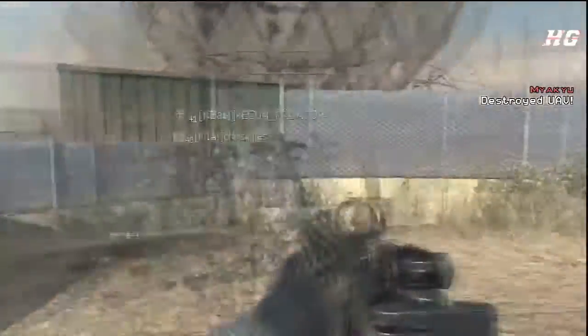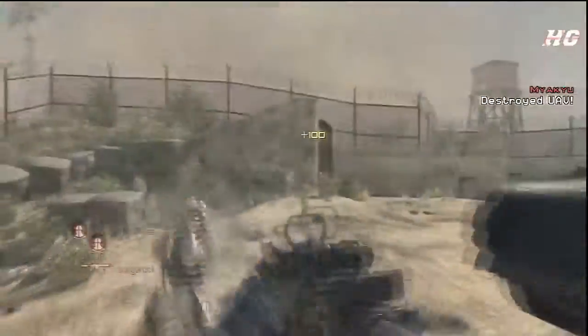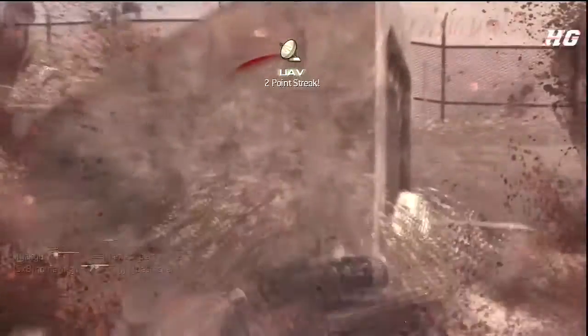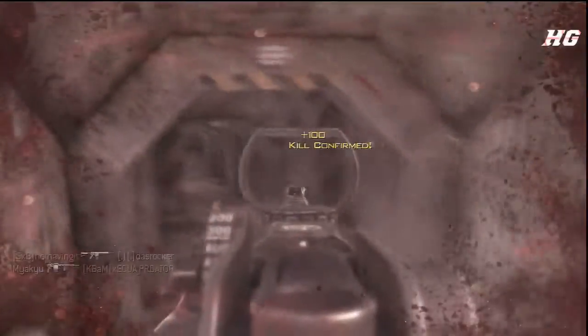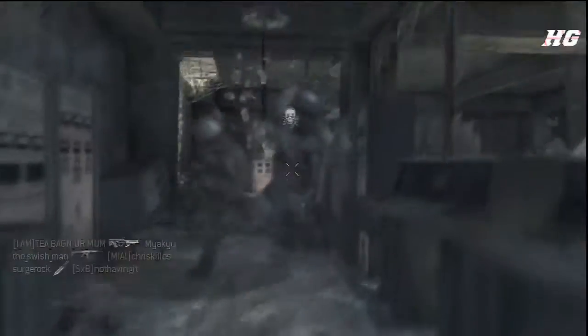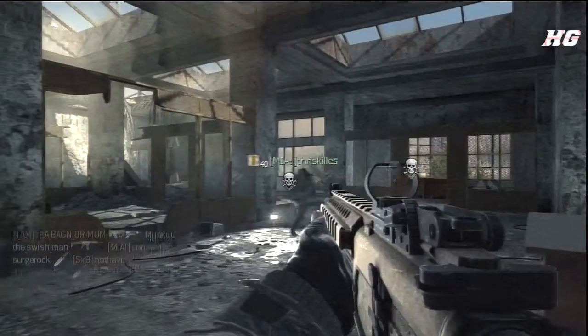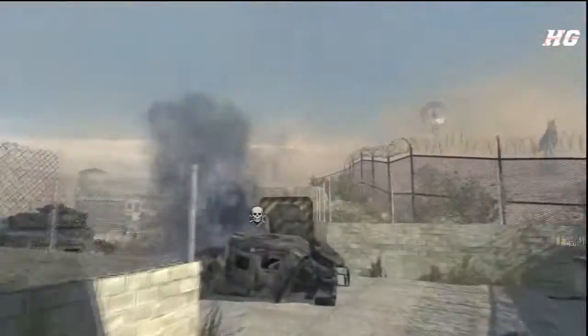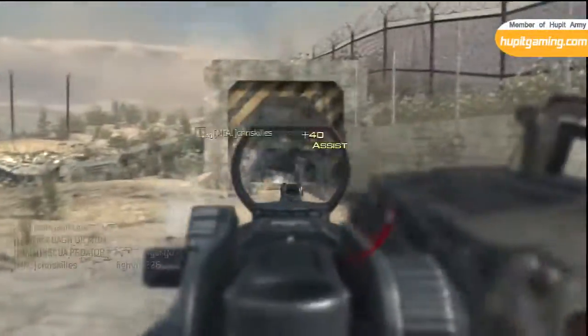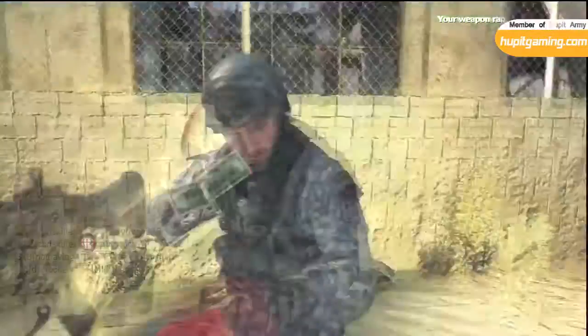Especially in this match — it started off rough but ended very well. I'm sticking with the UAV. With Hardline Pro it only costs two kills, and that means the world to me because you can actually see where enemies are, where they're moving, where they're spawning. I rely more and more on my UAV.